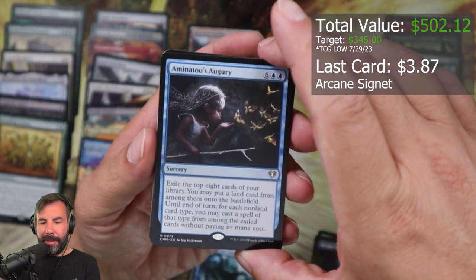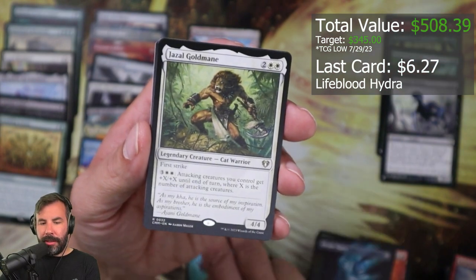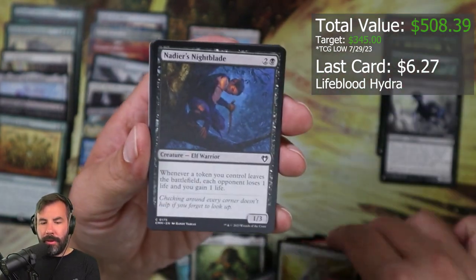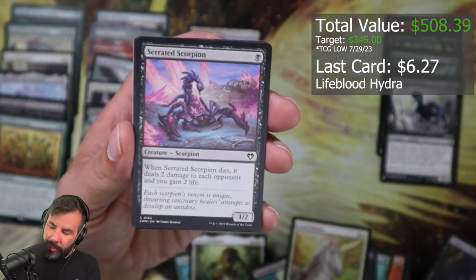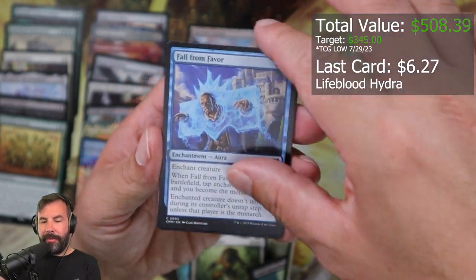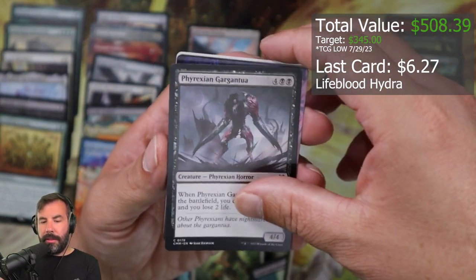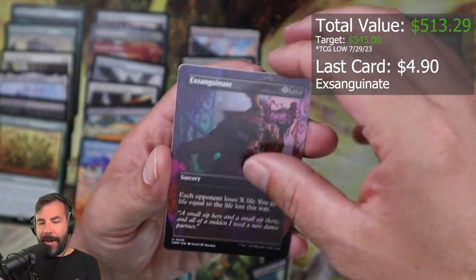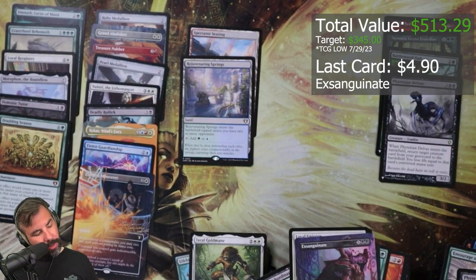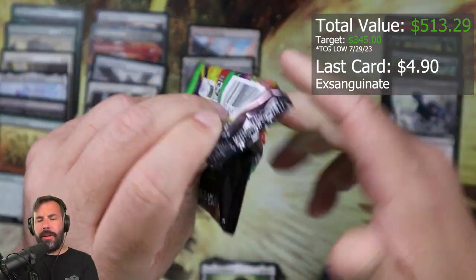Monarch token — I guess that's cool — Gargadon, Animatow's Augury, Lifeblood Hydra, Gisela Goldmane, Kakamar, Loyal Subordinate, Loyal Unicorn, Nadir's Nightblade, Serrated Scorpion, Crimson Fleet Commander, Fall from Favor, Entourage of Trust, Phyrexian Gargantua, Exsanguinate, our land. We're down to six packs remaining.